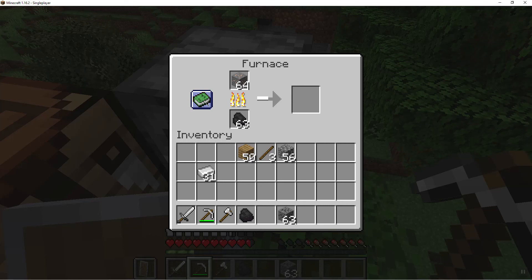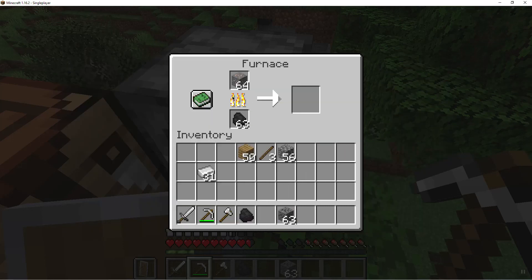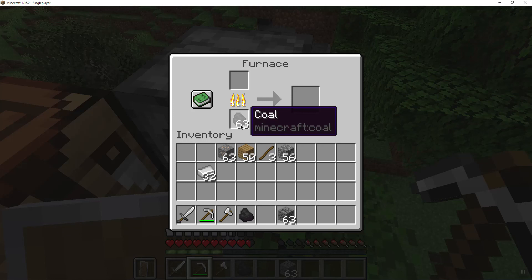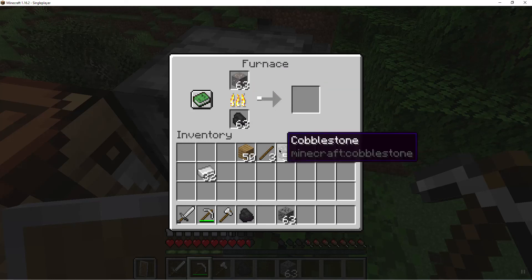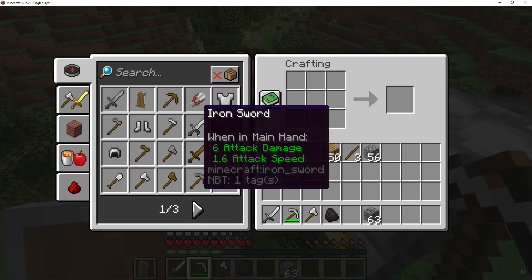If you want the recipes, you can just click on this button. But if you want to be old-fashioned, like I like to do, you can use this. And anyway, that's how you smelt iron. You can do that with all the ores. On the crafting table, you get all the recipes.